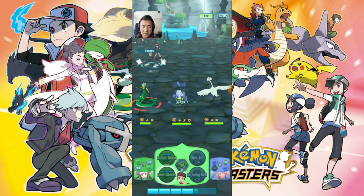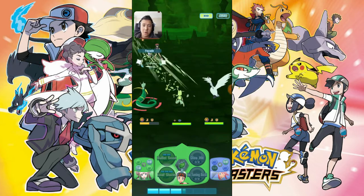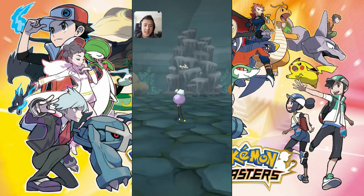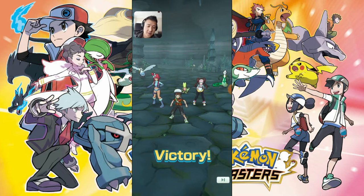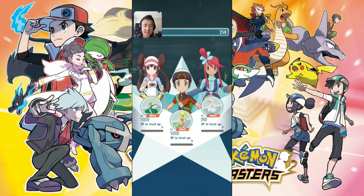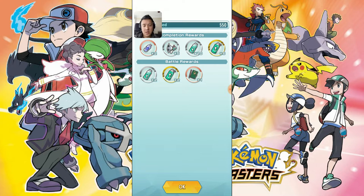So we only lost about 20% of Sceptile's HP to get rid of Dustclops — maybe 40–50% for the whole battle. Dustclops is kind of attack-focused, so this isn't exactly the best test case. And we got a gym badge — nice!